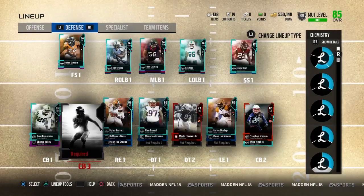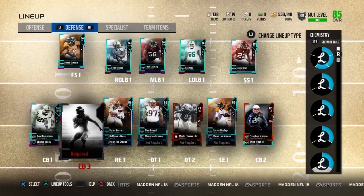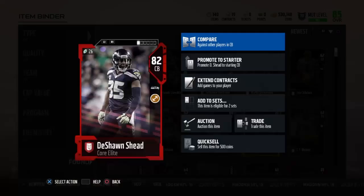What up everybody, we're back with another Madden 18 video. You can see Casper the ghost chilling in that slot cornerback number three slot. We're going to try out two new players for the team - both of them are very budget-friendly at 82 overall. They both also have a team leader card.